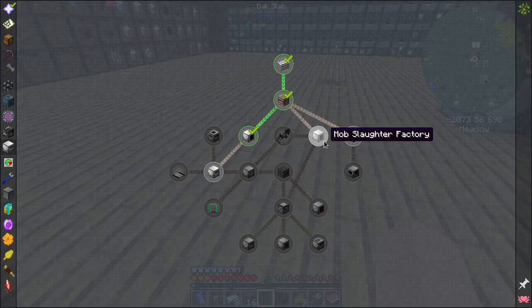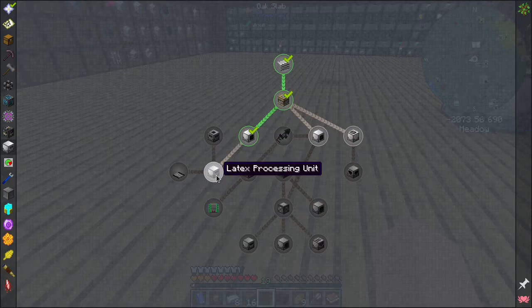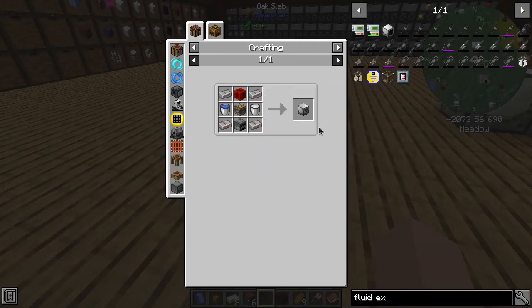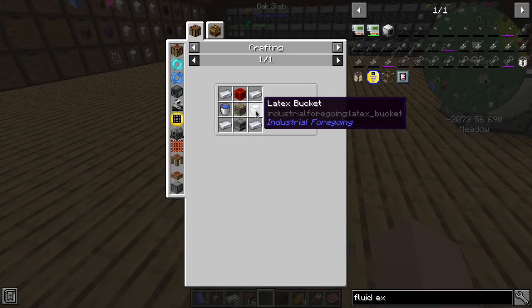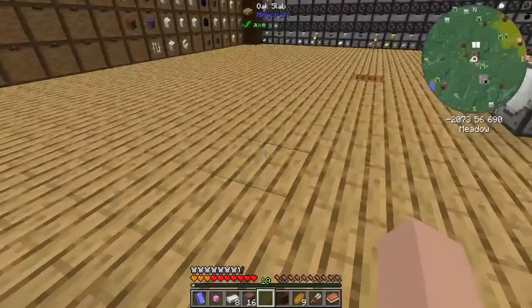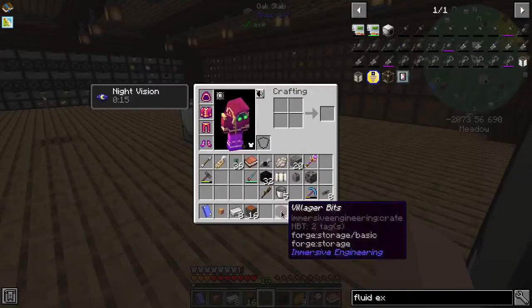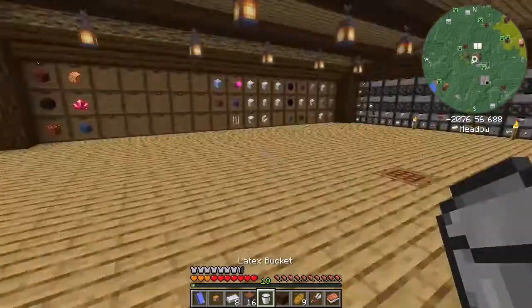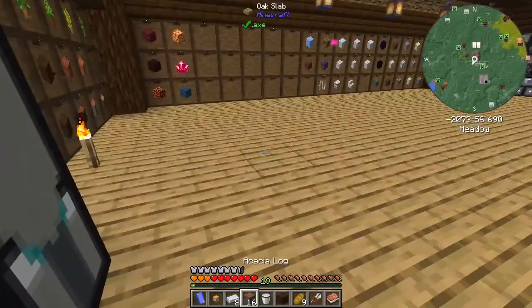We're going to probably want one of these at some point, but I think the more important thing to get to right now is the latex processing unit. So you need a bucket of latex, you need a bucket of water, you need some iron, you need a pity machine frame, and you need a furnace. We can do all of that. So we go like this, we go like this and we go like that - that gives us the latex. We need some water, a bucket of water.